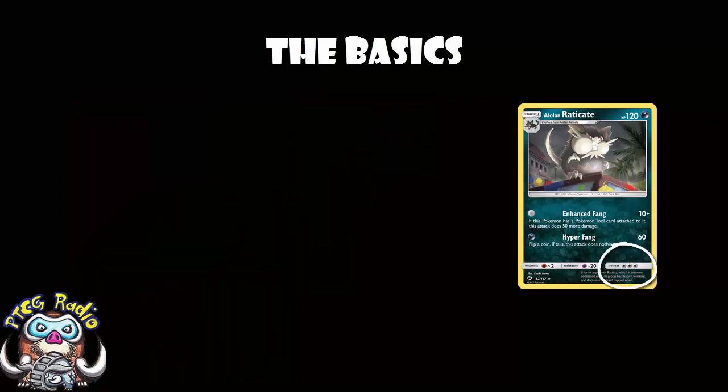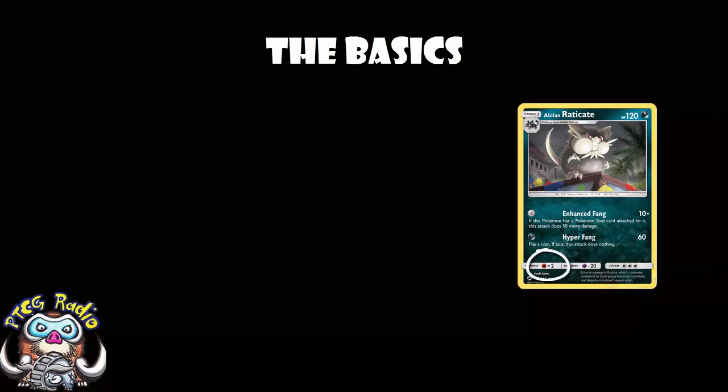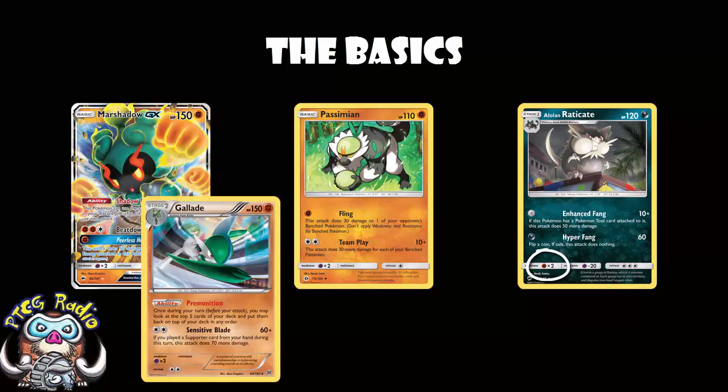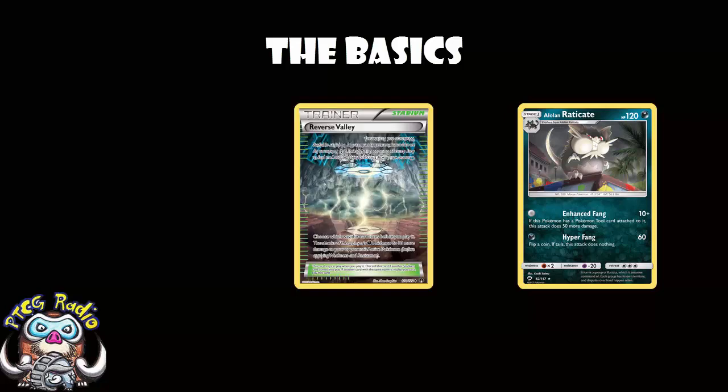Retreat cost of free is very high, but you can use Heavy Balls, so it's not the end of the world. Weakness to Fighting is a little bit annoying with stuff like Passimian, Marshadow, and Gallade running around, but then again you've got 120 HP — most of them are going to KO you without weakness anyway. And the fact that you're a Dark type means you're not really hitting anything for weakness, which is sad, but it does mean you can take advantage of things like Reverse Valley to do an extra 10 damage.